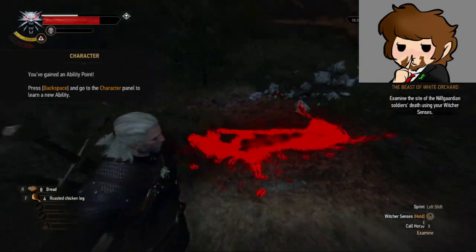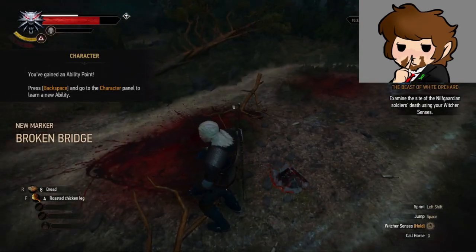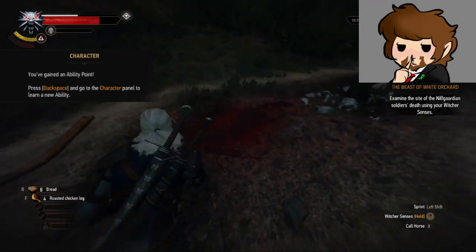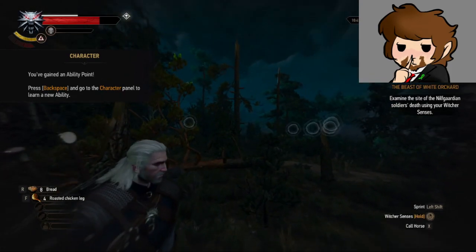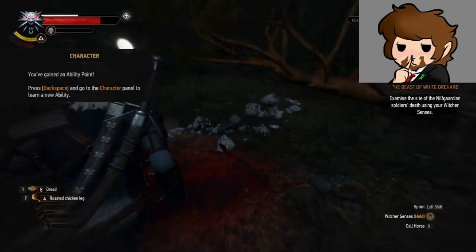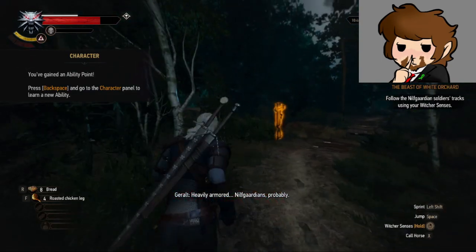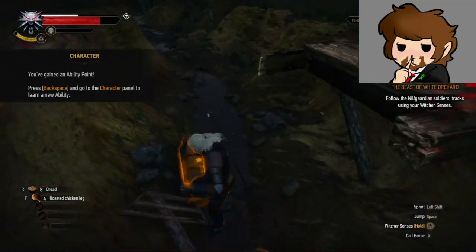Examine the site using the Witcher senses. Ground's black, saturated with blood — looks like more than just a few people's blood. A camp — the guardians were celebrating; Griffin interrupted them. These prints are older and deeper — heavily armored, the guardians probably. Is that a fast travel point? It is.